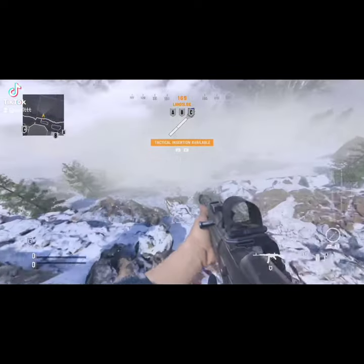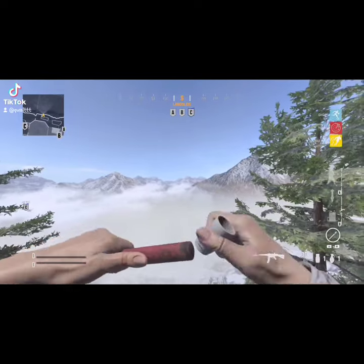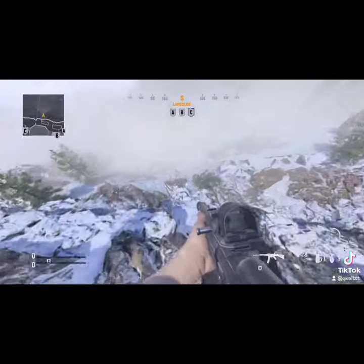And jump off the map, respawn, and place another tactical insertion without moving at all, and then you want to jump off the map again, and what should happen is the tactical insertion should be placed out of the map like this.